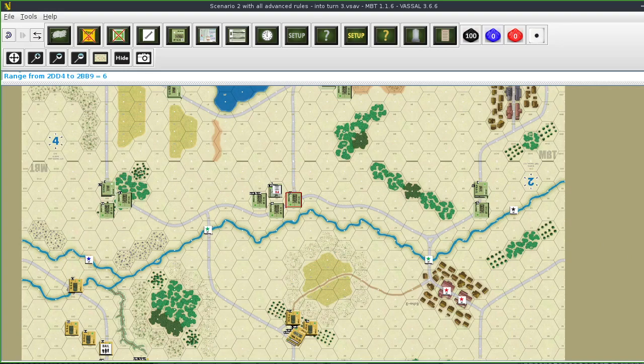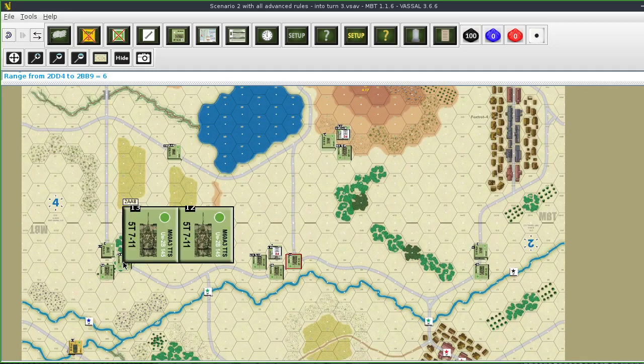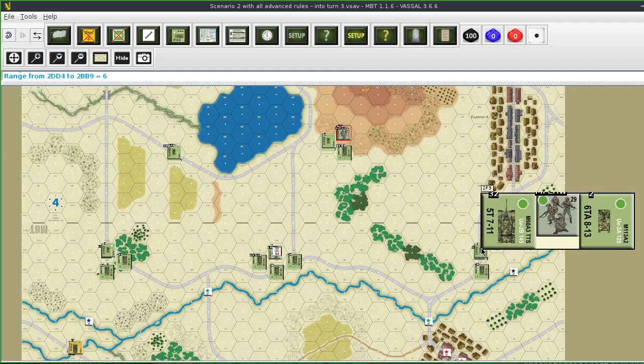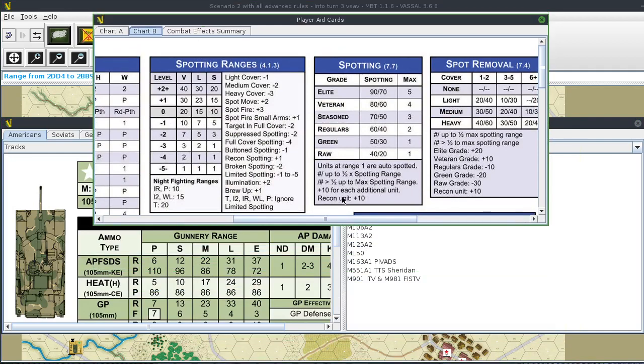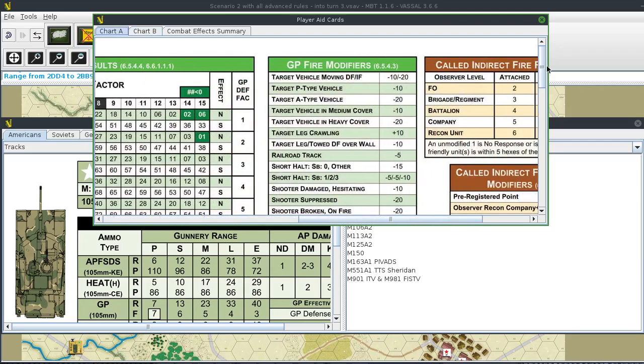This next is going to be the command phase. How many units do the Americans have? One, two, three, four, five, six, seven, eight, nine, ten, eleven, twelve, thirteen, fourteen, fifteen, sixteen, seventeen, eighteen, nineteen, twenty, twenty-one, twenty-two. The Americans have 22 units. I don't think command selection is going to be an issue for the NATO forces in this scenario.